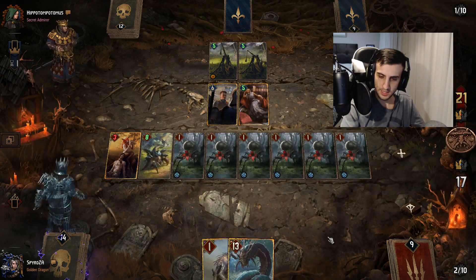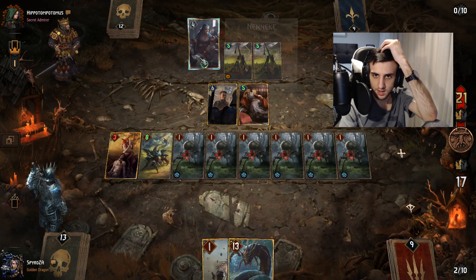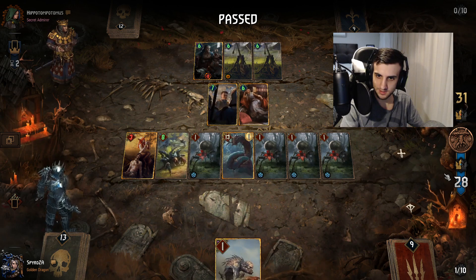We play second-to-last so he can't interact optimally with his last card — it might be a Vincent. We play this and hope the pings don't hit Jorgen. We play Ozral last. That's basically the example of a matchup where we don't have many ways to deal with engines.